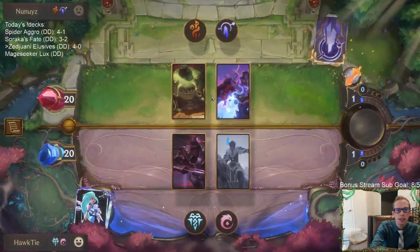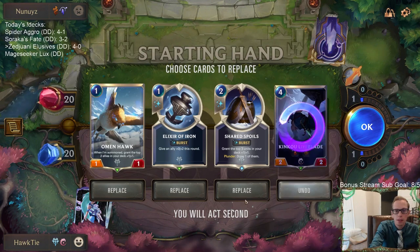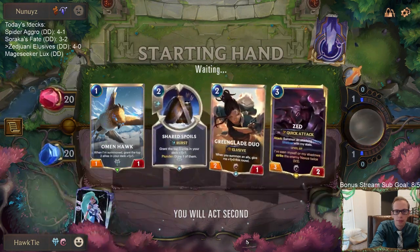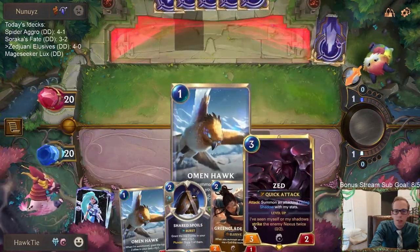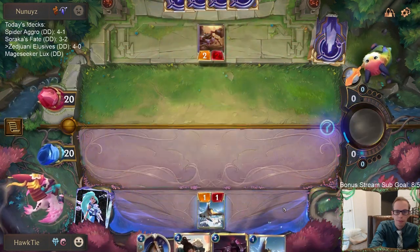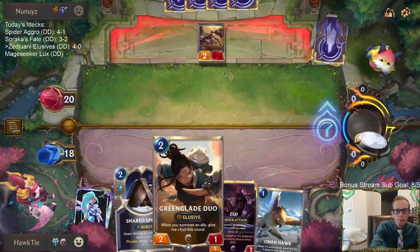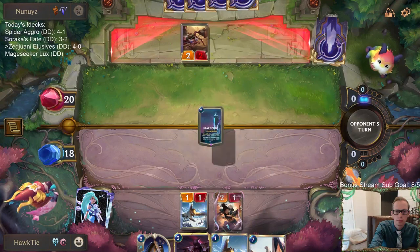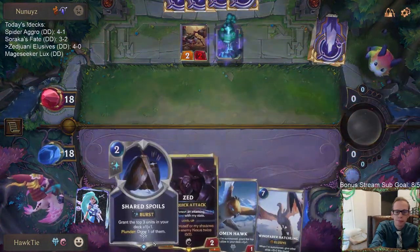Same opponent we played earlier with Tom Kench Soraka. I think we're pretty favored in this matchup. Good hand — we don't have the attack token turn three for Zed. I'd rather draw these two cards after Omen Hawk buffs them up. Please no Hush later, please no Hush later.